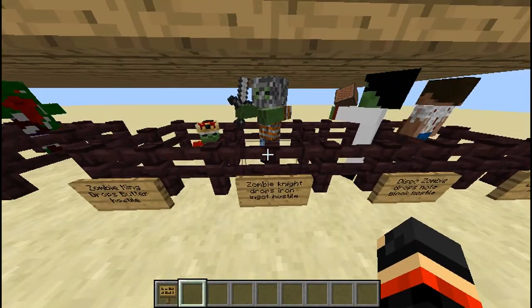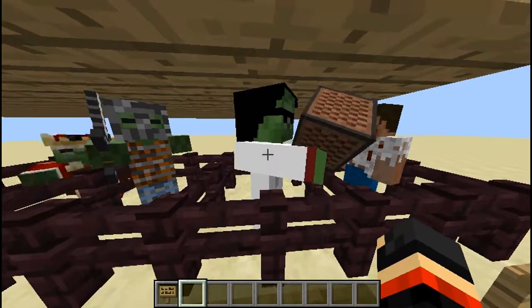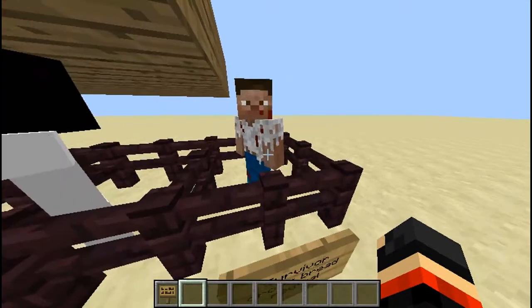You have a zombie knight, he drops iron ingots and he's hostile. You have a disco zombie, he drops no blocks and he is hostile — he looks pretty cool, his little bad egg glasses are so awesome. You also have a survivor, he drops brandy and he is neutral so he will not attack you.